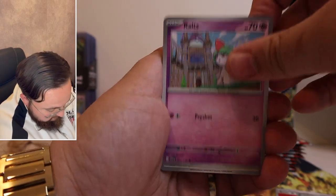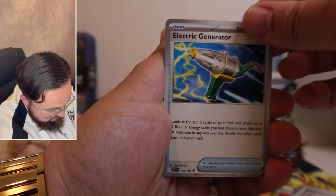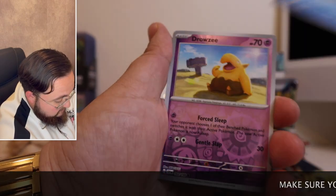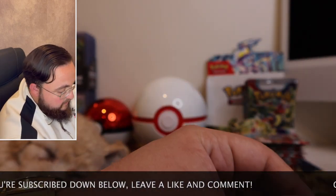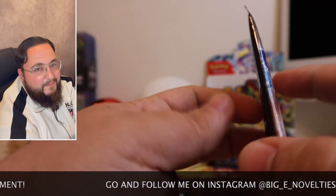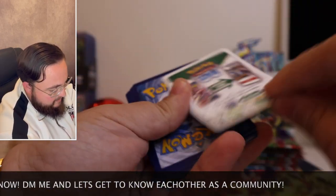Staraptor, Greavard, Tandemaus, Pokégear, Staraptor, Electric Generator, Zangoose, Magikarp reverse, Drowzee reverse, and Dawnias holographic. Oh man, a Gyarados ex with something else — I've been hunting that one! I was wondering when I'd finally pull that one.